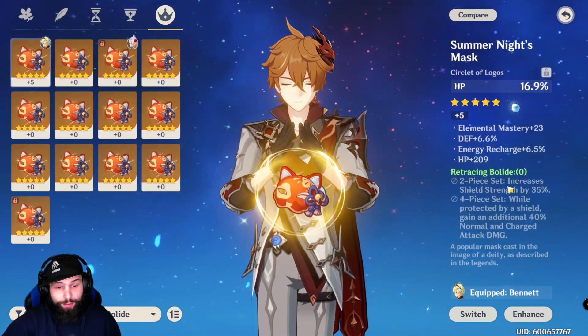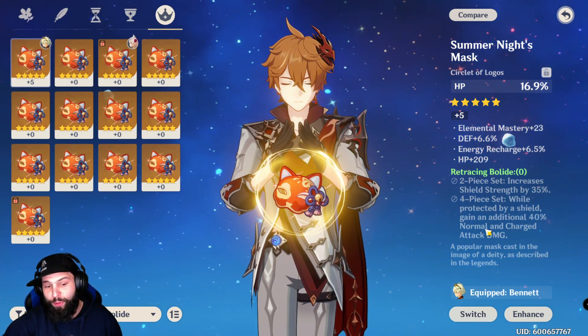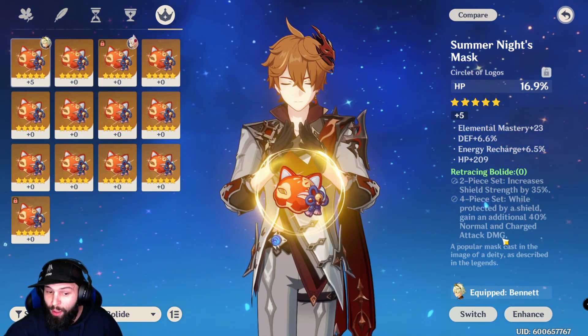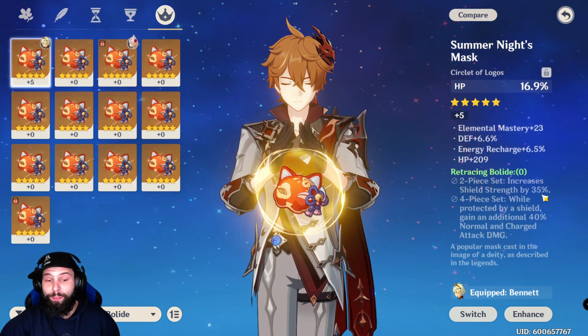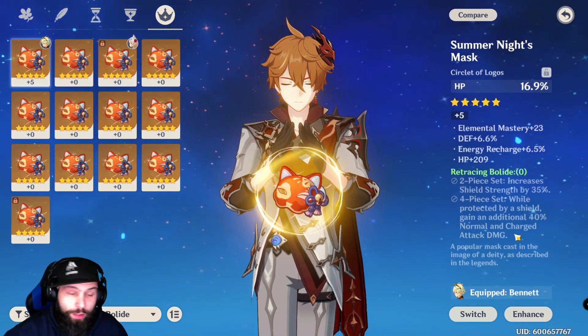If you run Retracing Bolide, you need the four-piece bonus: while protected by a shield, get an additional 40% normal and charged attack damage. To maintain shield uptime you'll need to run Noelle, Geo Traveler, or Ningguang so you can keep the 40% normal and charged attack damage bonus active as much as possible.